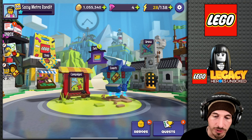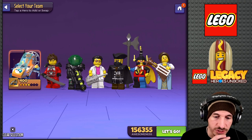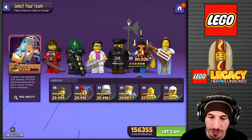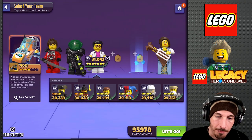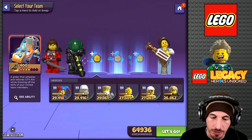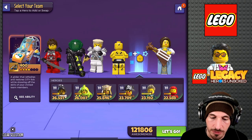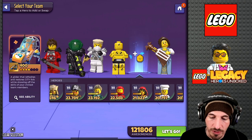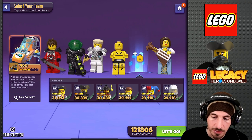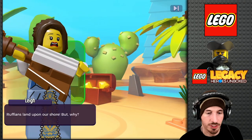We already took a look at what they do in a previous video. Let's just use a bunch of AoE wave clears. Look how beautiful she is — she's like the Statue of Liberty. Who else does AoE? We'll use those just so we can sweep the first waves.